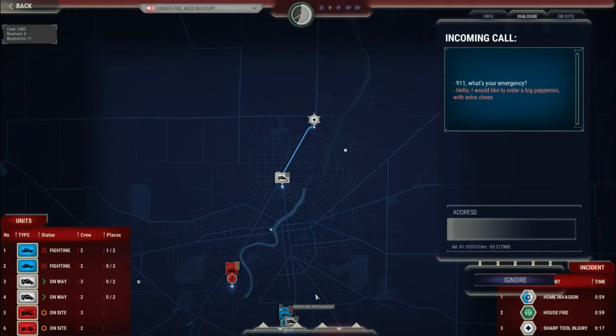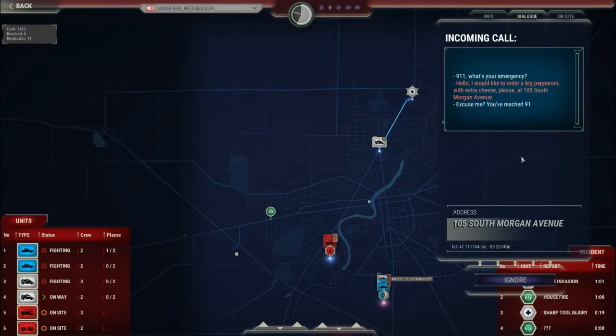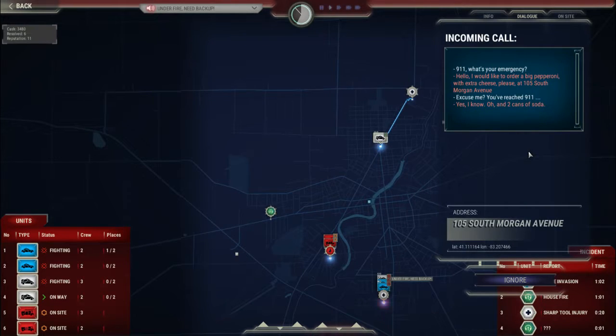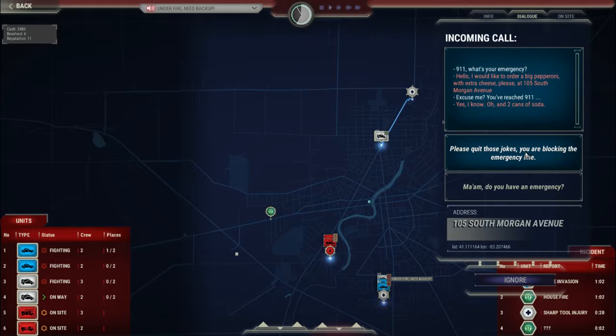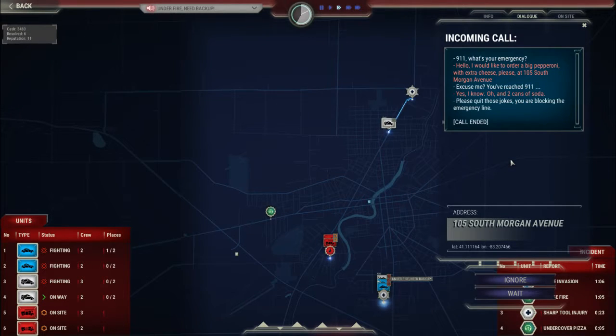9-1-1, what's your emergency? Hello, I would like to order a baked pepperoni with extra cheese, please. Really? A pizza order to 9-1-1. Excuse me, you've reached 9-1-1. Yes, I know. And two cans of soda. Please quit these jokes — you're blocking an emergency line. We're quitting the air on that situation. Ready for the next case.